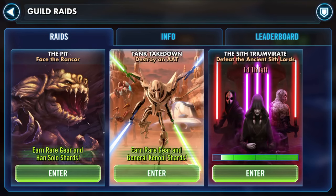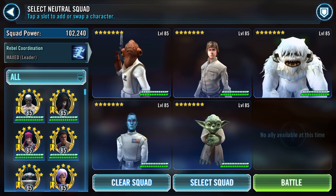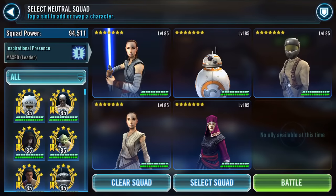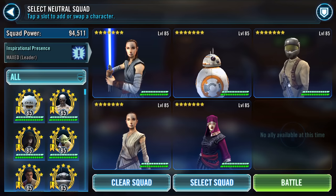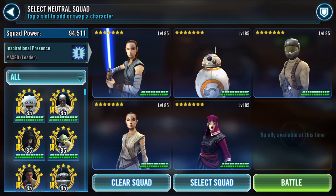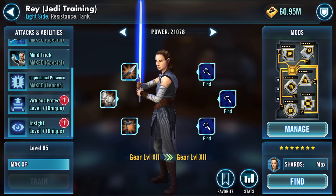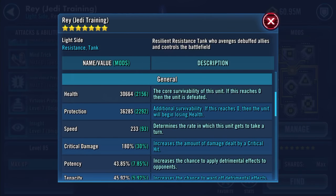Good evening YouTube, going into the Sith Triumvirate raid. I don't tend to score too highly — it's probably because of the squad and the fact that they're not maxed. For example, Rey still has two Zetas; she's getting there. She's my Jedi Training Rey — as you can see there are two Zetas she still needs, but she's fully geared.